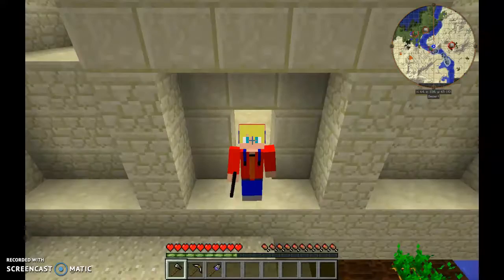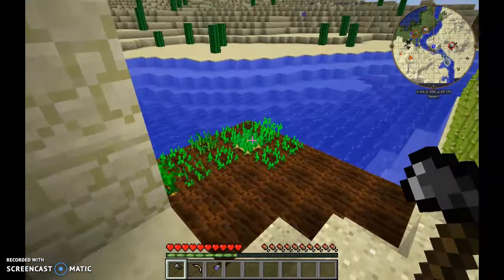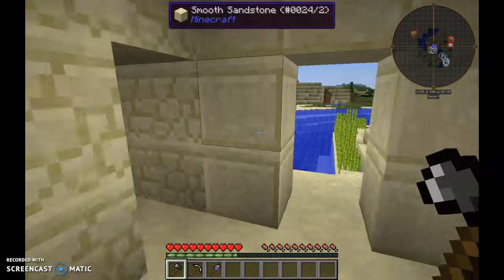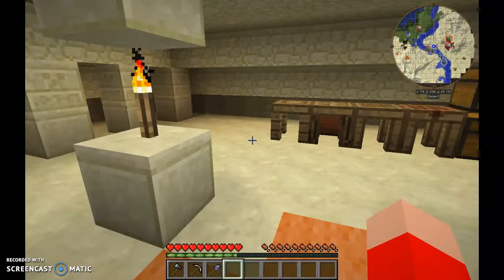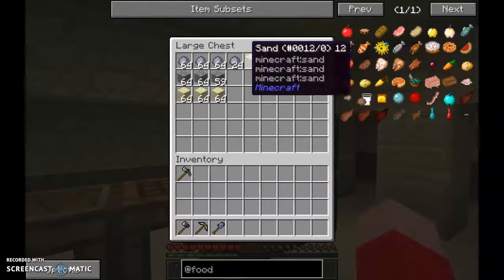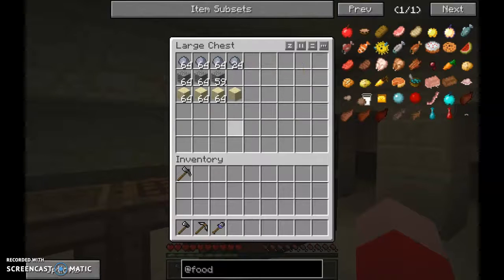Hey guys, welcome back to another episode of Max's Modded Let's Play. Since last episode I have made a bit of a crop farm - sugar cane has been planted. There was a bit of a creeper explosion over there as you can probably tell. In here we have not done a lot really, apart from this chest which has got the sand, gravel, and clay that I have gathered.